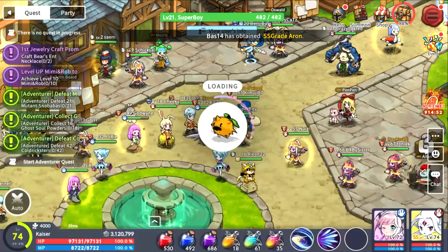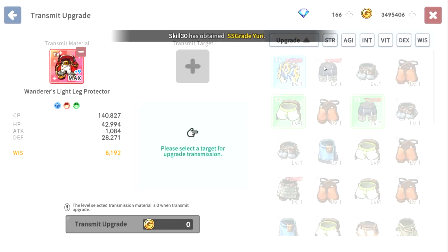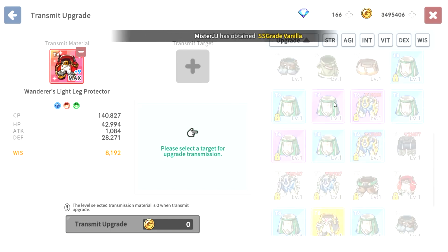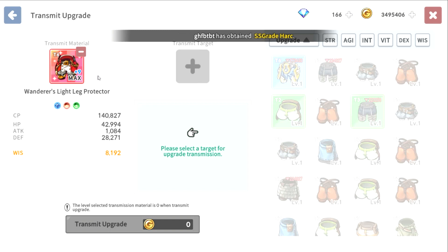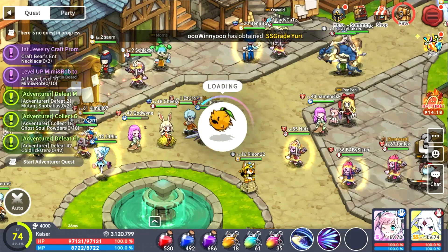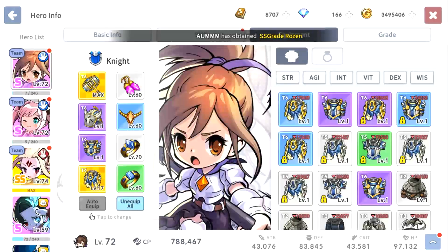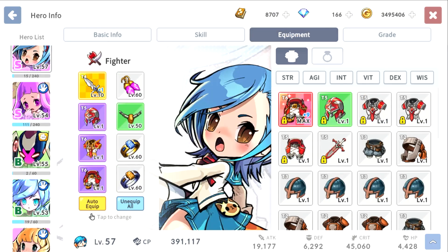Let me show you a tier six — this is my current pants. The thing about tier six is that you can only transmit upgrade to gear that is equal or better. Because this is tier six red, that means I can only transfer this to another tier six red or better — that's why I don't have it right here. It's still 500 diamonds, but the gold cost is like 1.5 million. I don't have a red pant to demo it, unfortunately.